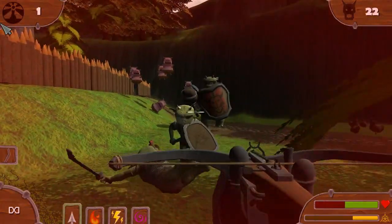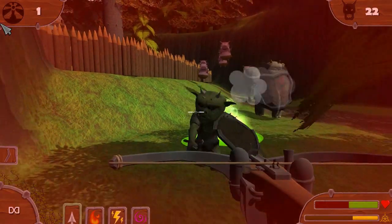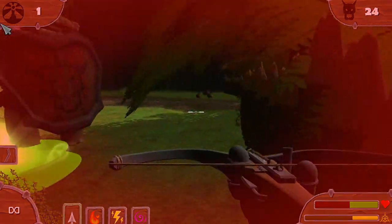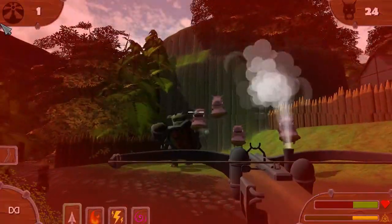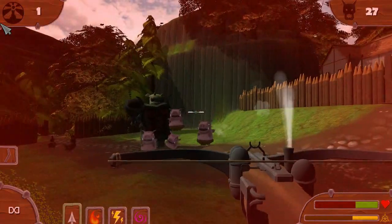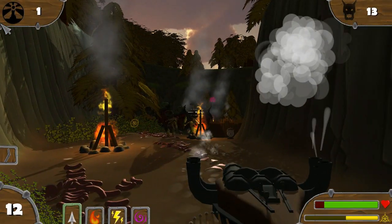After killing an orc, they'll either drop nothing, a bit of extra health, or the game's experience. Collecting enough experience will fill up a gauge, and once it fills up, you will level up and gain a point that you can drop into one of a few different categories — increasing reload time, the amount of damage, the amount of health you have, or the duration of elemental damage from the various elemental upgrades you find throughout levels.